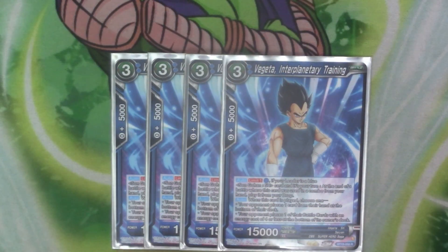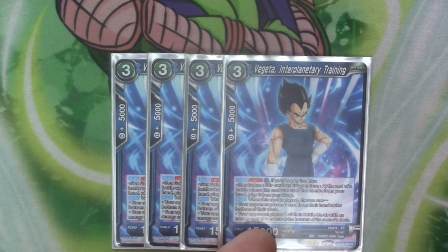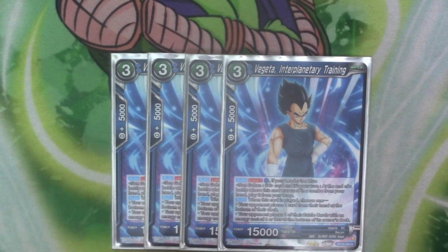Our last three-cost of the deck is four copies of Vegeta Interplanetary Training. It's got 15k, alternate one, pay one blue. If your leader is blue Gohan Superhero and it's your turn, at the end of the battle where you use it as a combo from hand, you can play it from your drop. So again, it's a card that plays out for comboing. And then when it's played you choose one of the following: your opponent places a card from hand to the bottom, or your opponent places a battle card that costs four or less to the bottom of the deck. Annoyingly, if they don't have a battle card they can choose, they can still pick that ability. So you just go okay, send a card from hand — that's what I do most of the time anyway. I just send a card from hand because hand disruption is more important in my opinion.